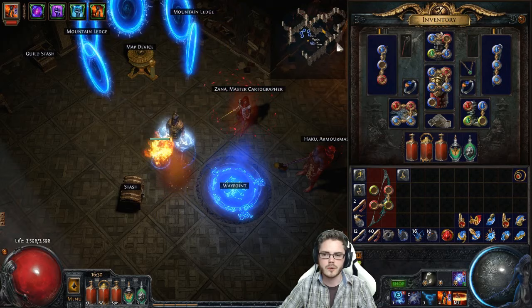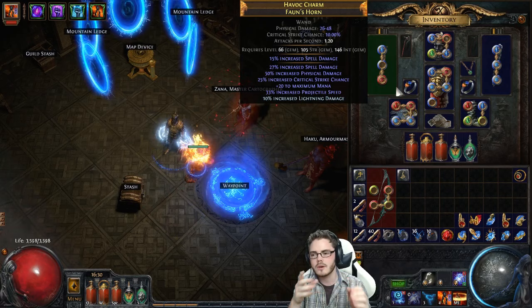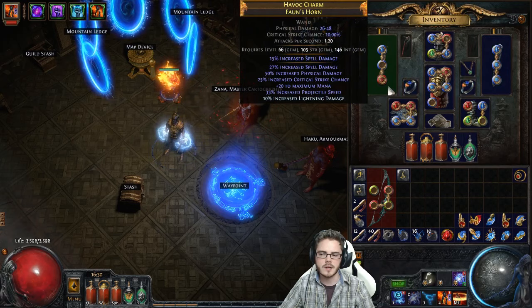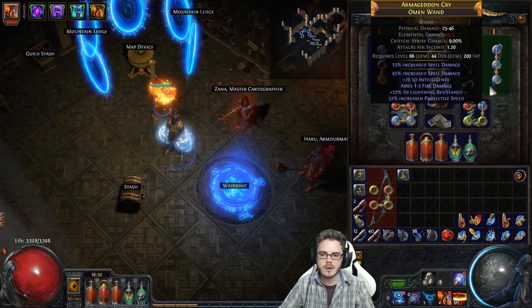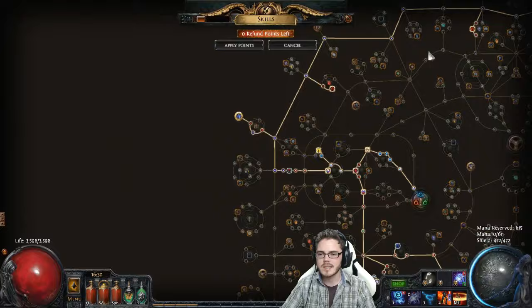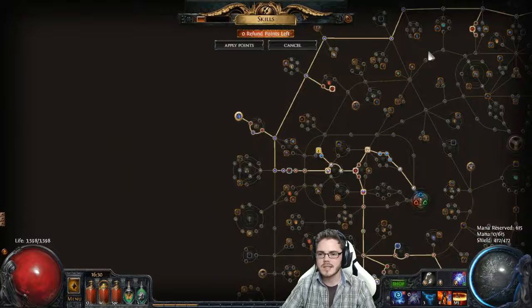The other most important thing for Spark in terms of gearing is Dual Wands — I think it's a must. You can get the Dual Wand cast speed node which I'll probably be picking up a little bit later. Projectile speed is so good to have — you can get 30 to 40 projectile speed on each wand. I've got 30 here and 30 here, so that's a total of 60 projectile speed, which makes a huge difference to your overall damage and effectiveness with Spark. Dual Wands is the way to go.